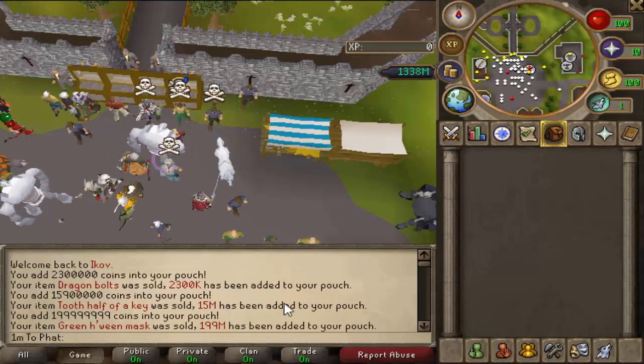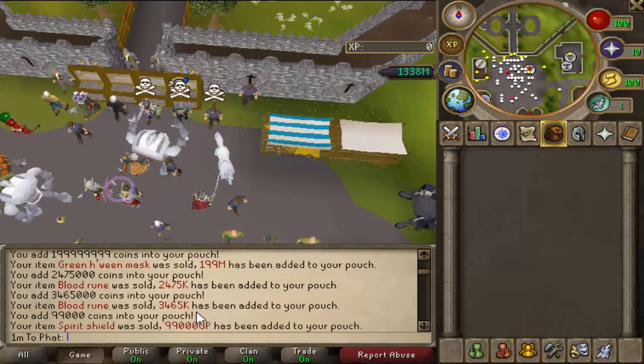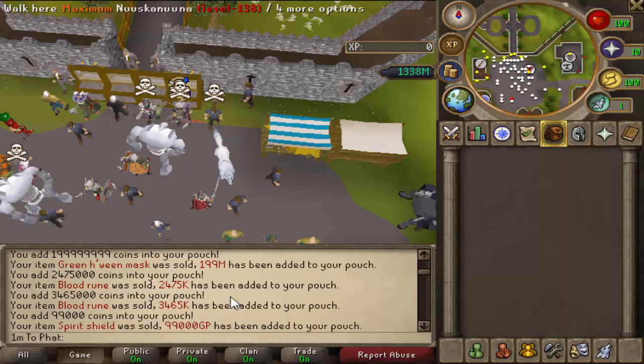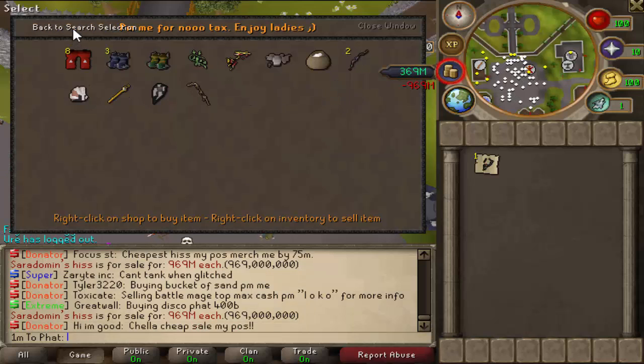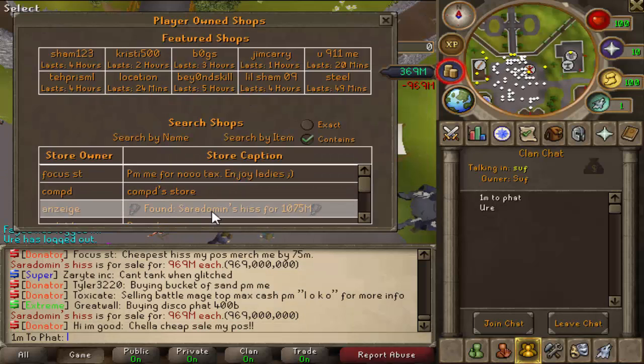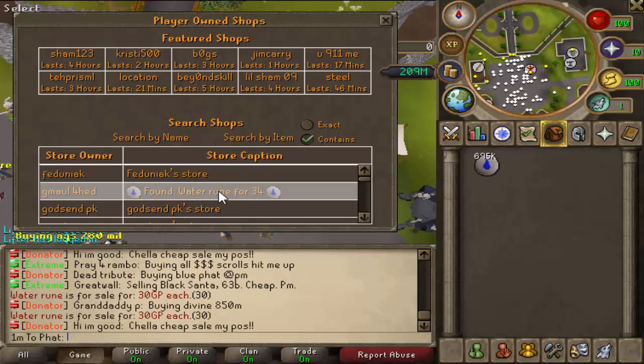So I just logged on after a few hours, and pretty much everything of mine sold, including the green aturines. I've now got 1.3bill to work with. I just found a Ceratoman's Hiss for 970ml — I'm going to buy that, and the next cheapest is 1bill. I also found some Water Runes for 30gp each, then they go up to 34, so I'm going to make a quick merge off of that.